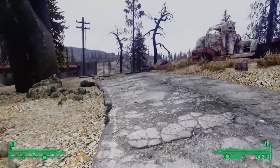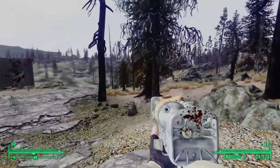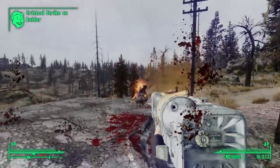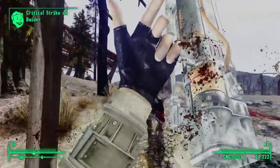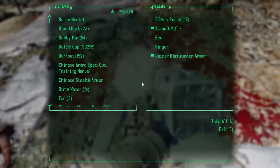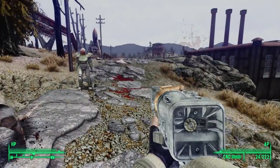Heading north down the road, we see three smokestacks looming in the distance, and then we get attacked by a gang of raiders. Had we not intervened, they would have collided with the outcasts — part of me is sad I did intervene, that would have been quite a battle. At least we saved the lives of these outcasts, though they were in power armor and probably would have fared well.